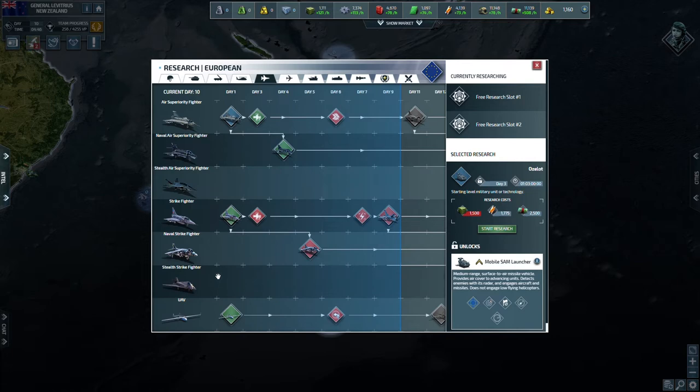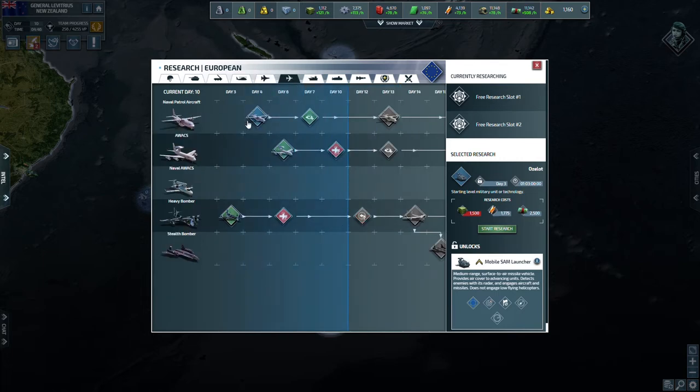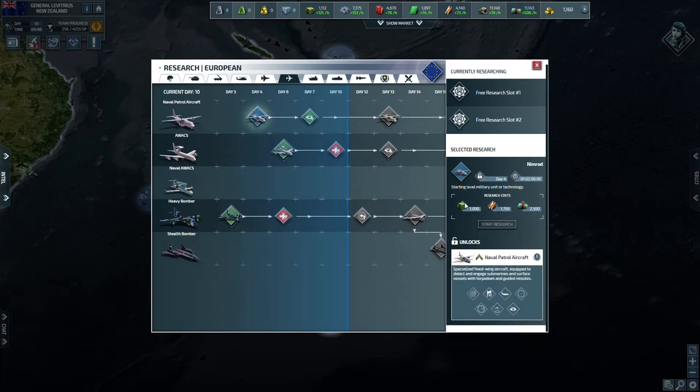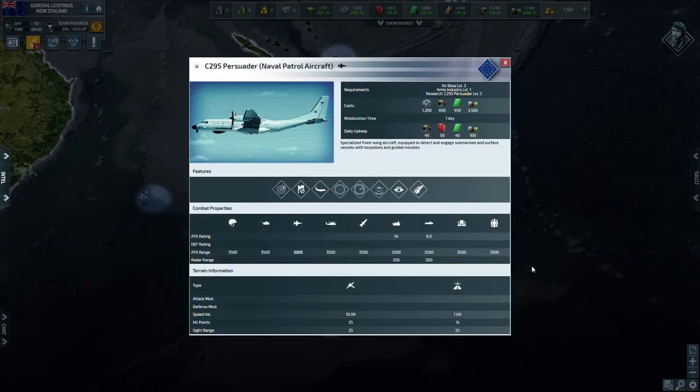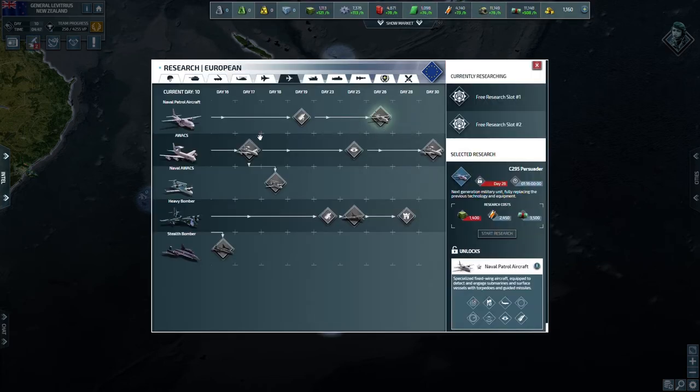I'll probably do one of my naval fighters eventually — most likely a strike fighter, since those are good all-around planes. I might do a carrier eventually too. I've already researched the naval patrol aircraft, which are great for probing your waters and detecting submarines. Even at the lowest level they deal 5 damage to subs and 7 to surface boats; at max level they do 8 to subs and 14 to ships, which is pretty massive.